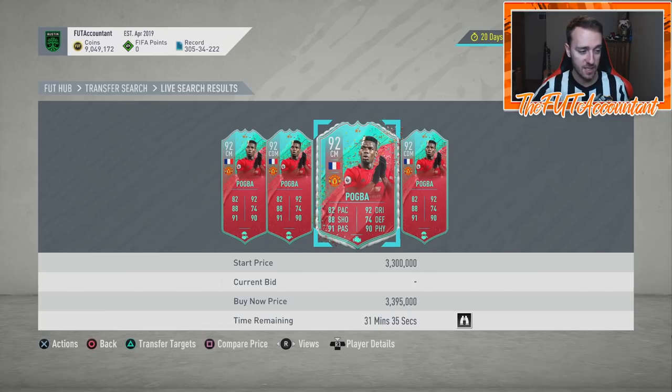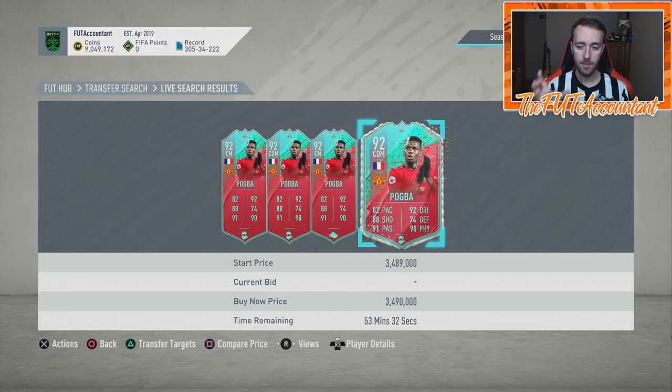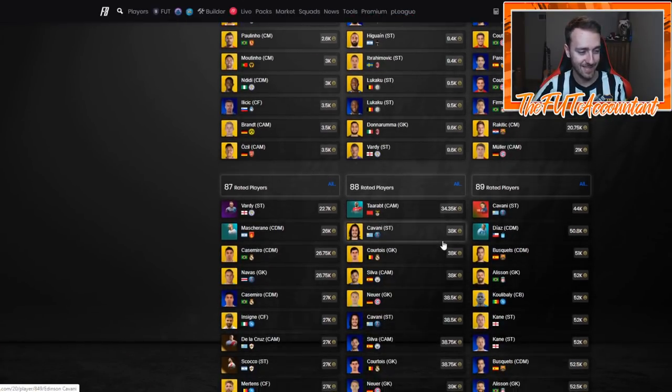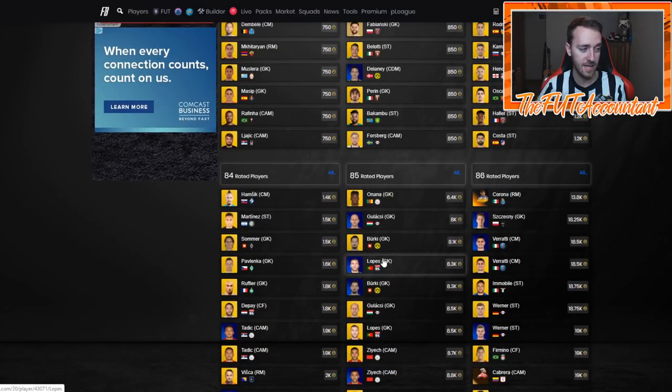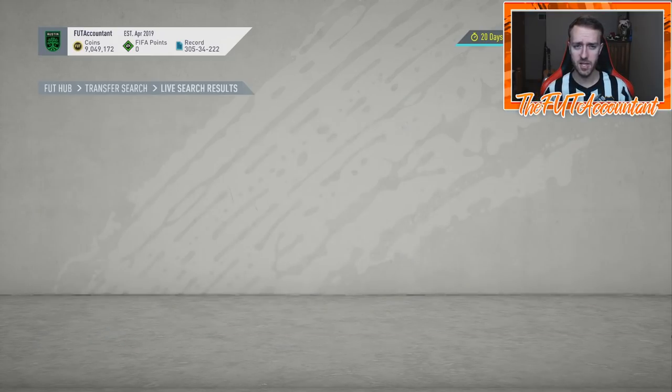SBC fodder is still pretty expensive all around because of mid icon SBCs. We're getting almost every day a new player SBC — there are tons of them out there that you can craft or work towards to improve your team. I see EA this weekend possibly taking advantage of the high price of fodder. The mid icon SBC and all the other SBCs are causing all these high-rated cards to shoot up in value. I kind of hope we get some SBCs this week because that might suck some coins off the game. So many things are inflated right now — it's hard to invest.